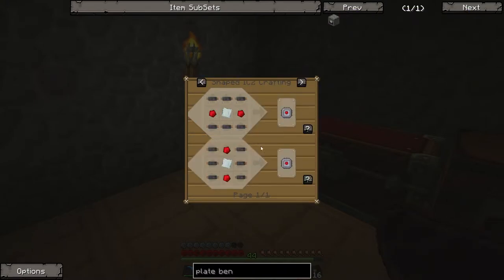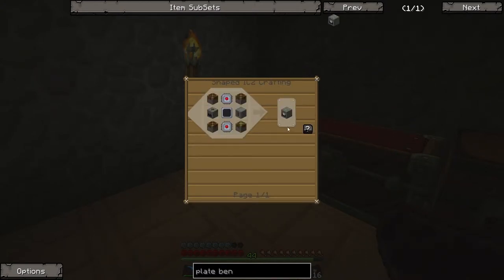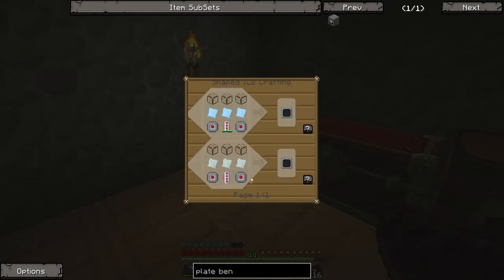I make four circuits initially and then quickly realise I actually need six for the entirety of the plate bending machine. As you can see I'm wasting even more ingots here by trying to make more plates manually — but as soon as you've made the plate bending machine it's a one-to-one conversion, which is far superior. I make four electronic circuits, then realise I need more and decide to make an RE battery first.